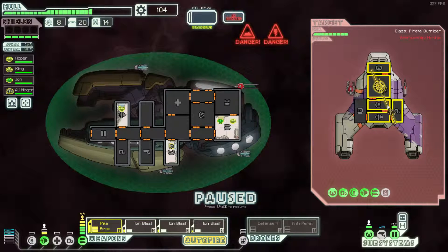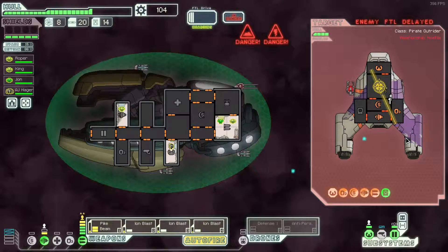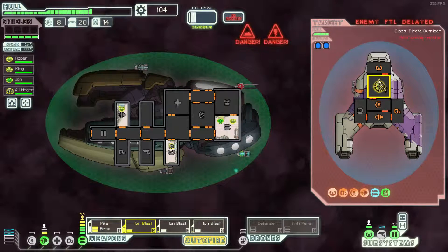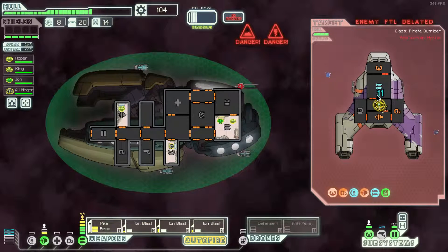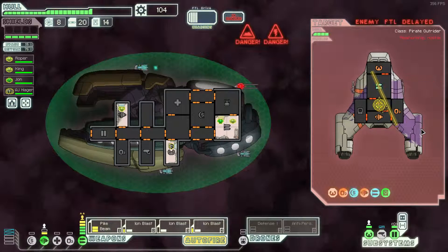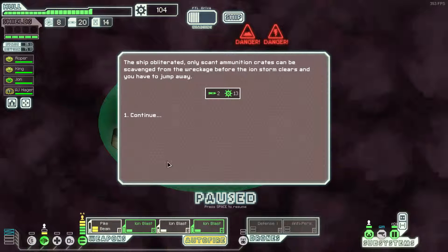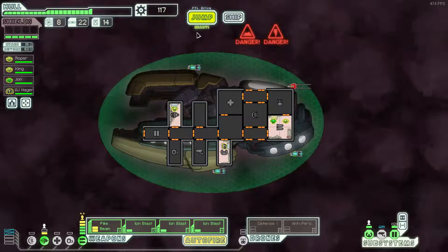Try and get his weapons down first before that halberd beam tears us apart. And the pike beam — yeah, pike beam can hit so much. Alright, weapons are down, and we just need to worry about his shields at this stage. Let's change these onto the shields. A big advantage of having weapons that just overpower them like this, especially with the Soltac Shields — we just have that extra one or two of them. It's just, you don't take damage.